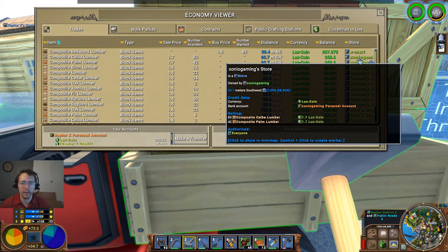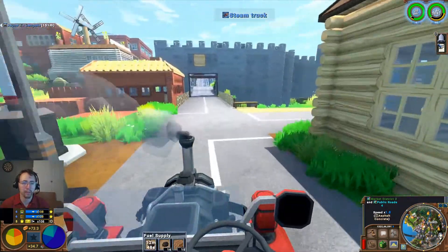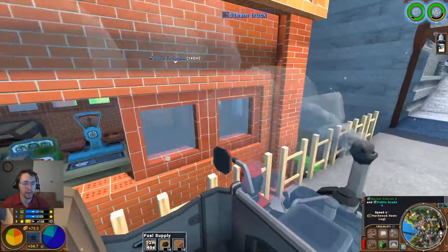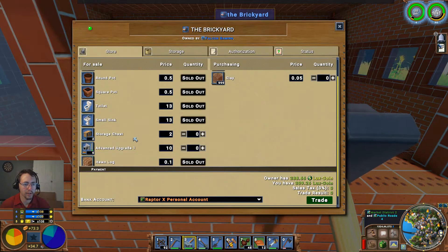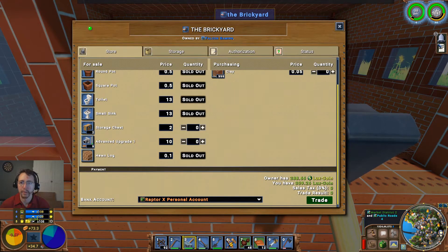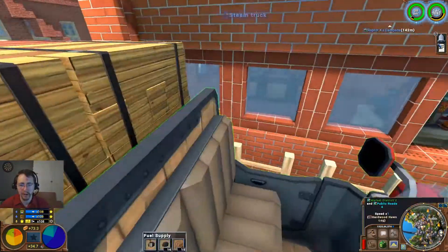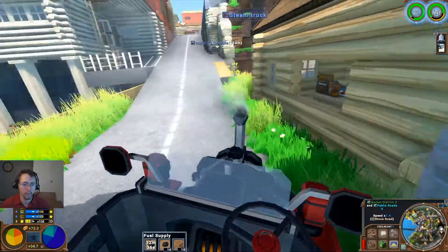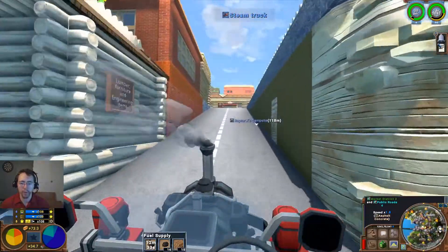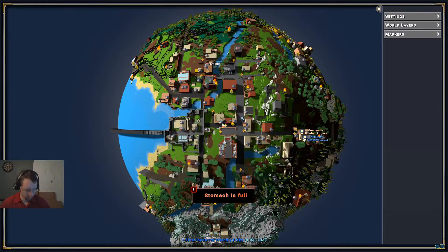Zonio Gaming Store is selling some Siva and some Palm. Let's check the brickyard stockpile — full, selling bricks, he hasn't really added anything there. He does have a little bit of space so we can sell our clay there. Otherwise we'll pop up here and get some more food — we're going to need some more food pretty quickly.